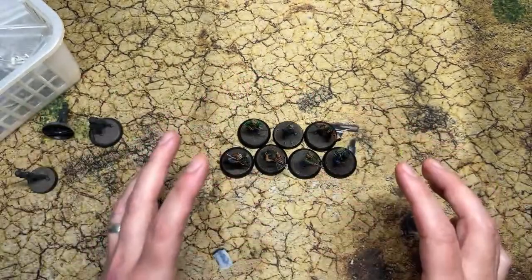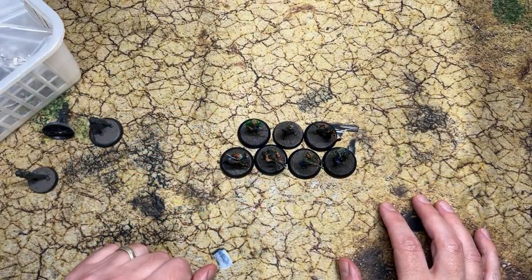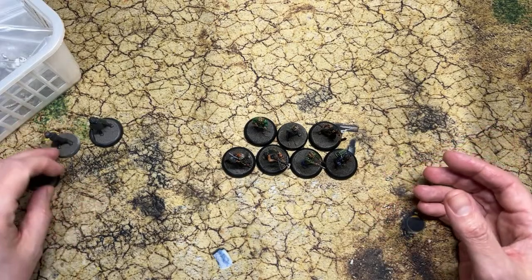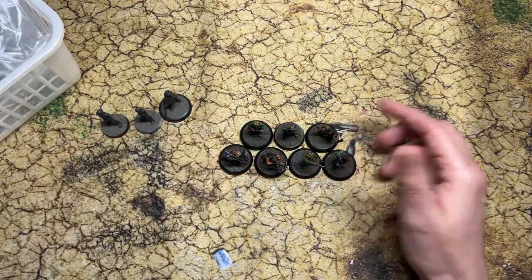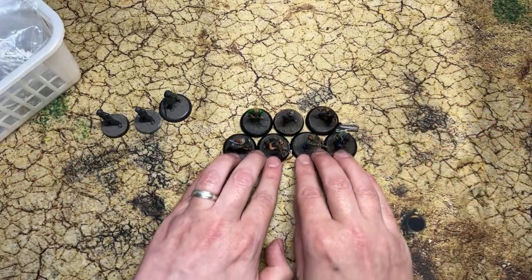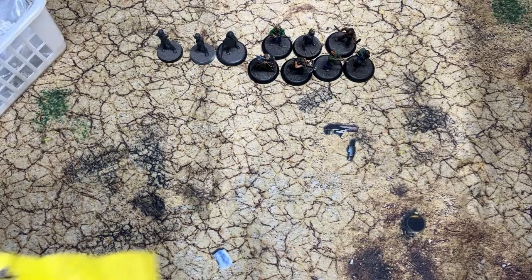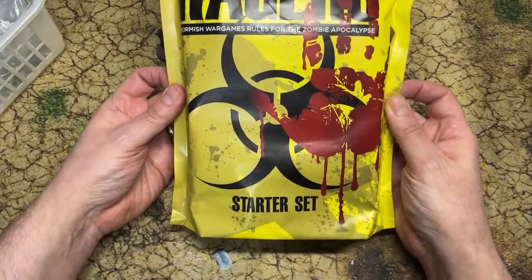We're going to look at pretty much the entire survivor range — tons of models. We'll go through all the bags, get them out, have a close-up look, and see if we can recognize them. If you've got any ideas of who they are, let us know in the comments. I'm going to be using these for Population Z, but you can use them for any tabletop skirmish game — zombie games, modern warfare, all sorts of things. Hayland Terrain also have their own zombie game coming out called Skirmish Ragers.